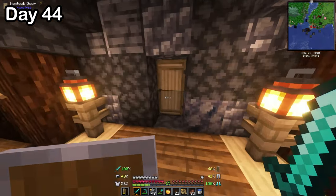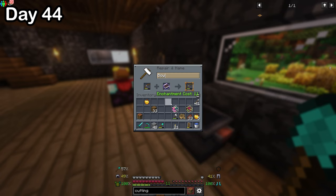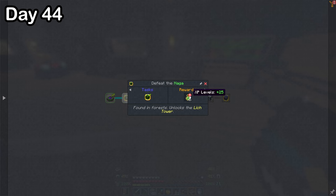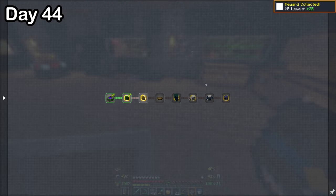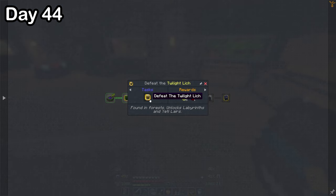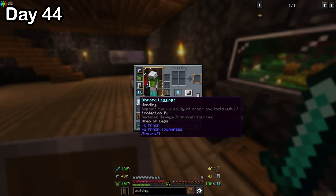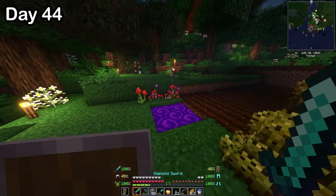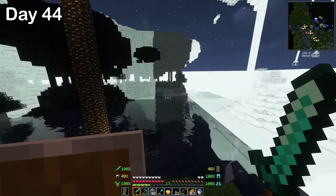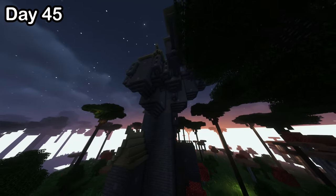Once I was home, I made myself a naga chest piece out of its scales. Then I made a power 4 infinity bow, got 25 levels of XP from the quest book for killing the naga, and saw my next target was something called the twilight lich, found in forests. With the extra levels, I upgraded my diamond pants to have protection four and mending. After that, I went back into the twilight forest to find the twilight lich, which I eventually found on day 45.